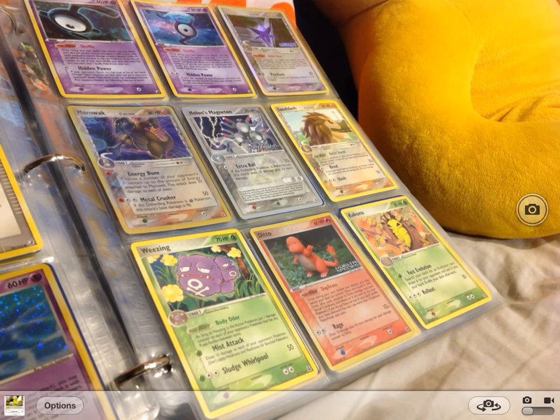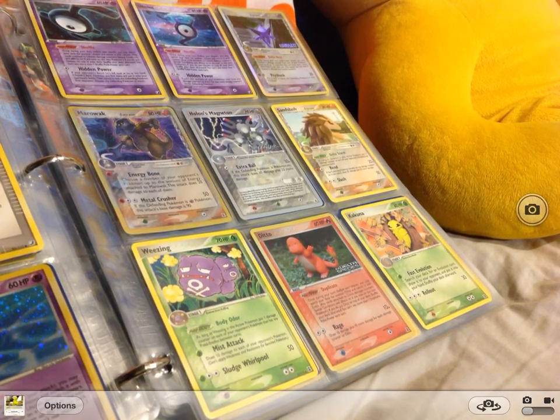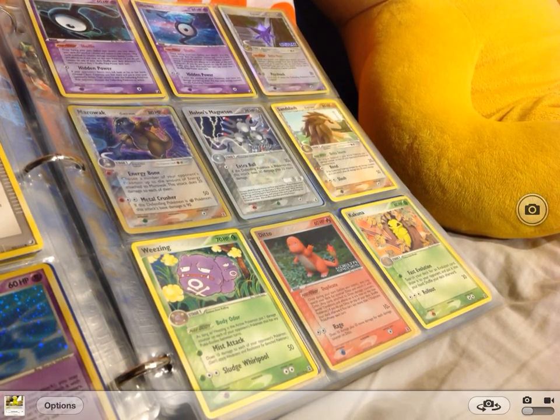Sandslash Delta Species, Weezing, Ditto, this guy is a Charmander, and Kakuna.